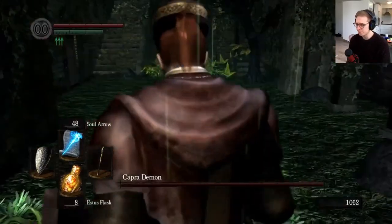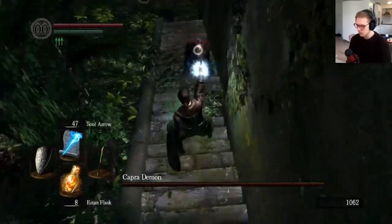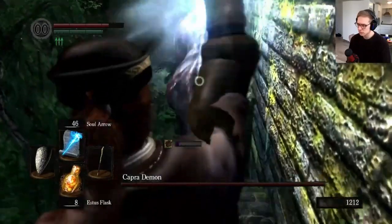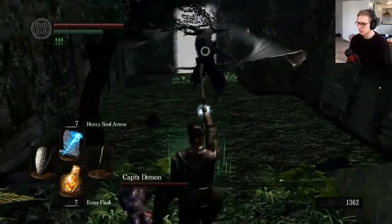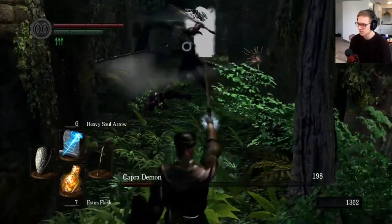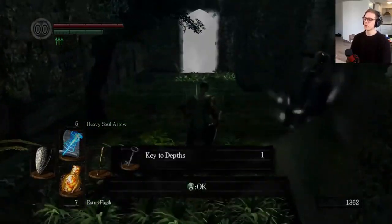Let's go back to Lower Berg to face the Capra Demon. The boss itself is not that difficult, but the fucking dogs are. I recommend running up the stairs so Capra can't reach you, and use faster spells to deal with the dogs as quickly as possible so you can face the Capra Demon one on one. Capra's attacks are slow and well readable, so you have plenty of time to cast Heavy Soul Arrows.